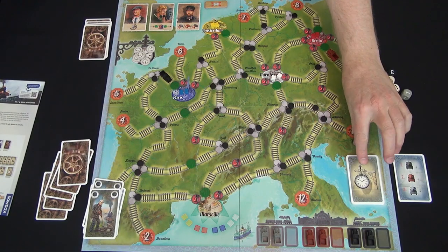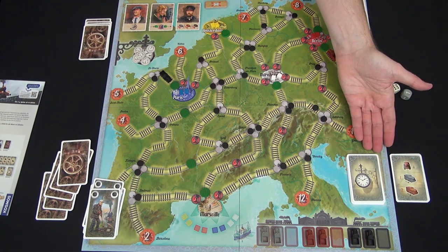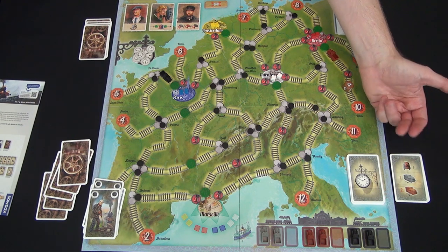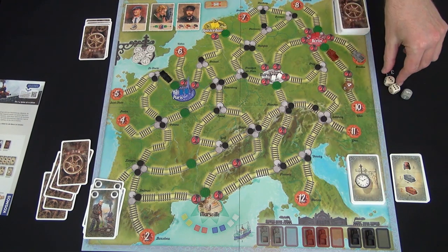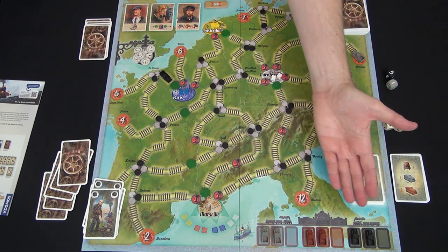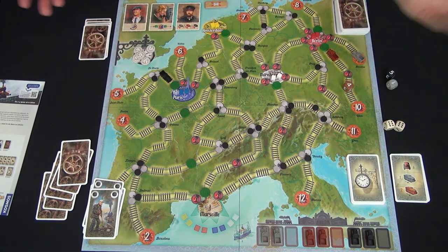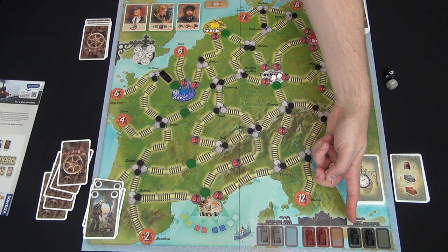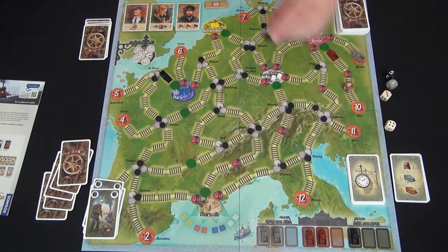The next player begins their turn by revealing the top transportation card. The game lasts 17 turns total — the starting card plus 16 random cards. In this case, you enter a train of your choice into play. There are only three trains of each color. You choose a color before knowing which city that train is going into, based on what's available and where you think you want to go. Let's start with black, entering at seven — up here, with a route that will follow into Amsterdam.